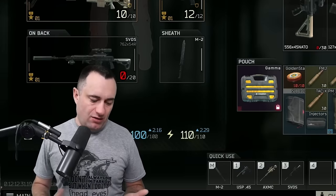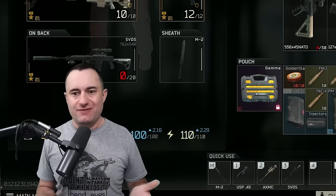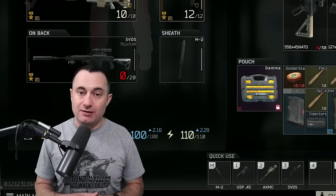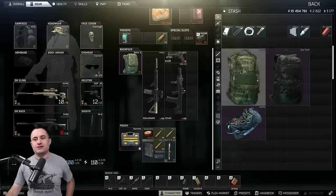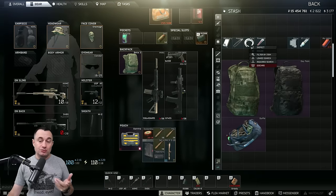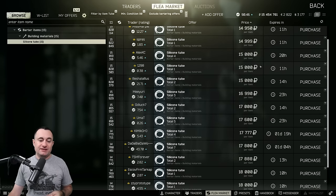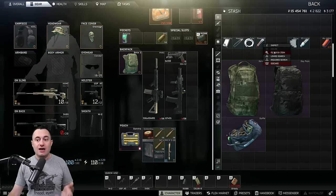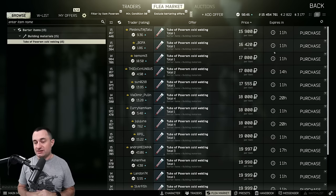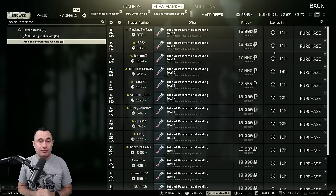B-tier: items that are worth vendoring - I pick them up but they usually get thrown out because they vendor for about 10K, or if you want to sit on them on the flea and sell in stacks, you can push 15-20,000 per item. Starting with rechargeable batteries, nippers, tubes, and pox rams - all right around 10K per slot to Therapist, give or take 10-12K. I find them and pick them up, but they're usually first to get tossed. Tubes can push 14-16,000 because of crafting and hideout uses, and pox rams can reach 17-20,000 rubles because of barters. They're just great 10-12K per slot vendor items to Therapist.